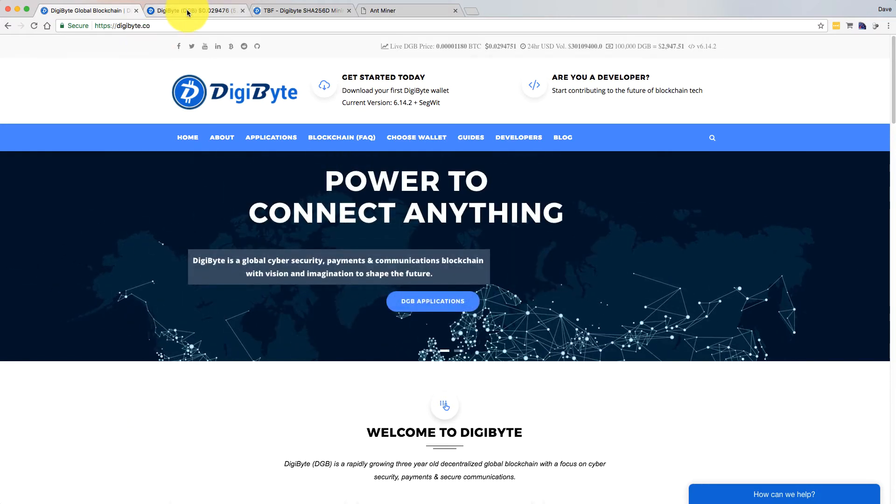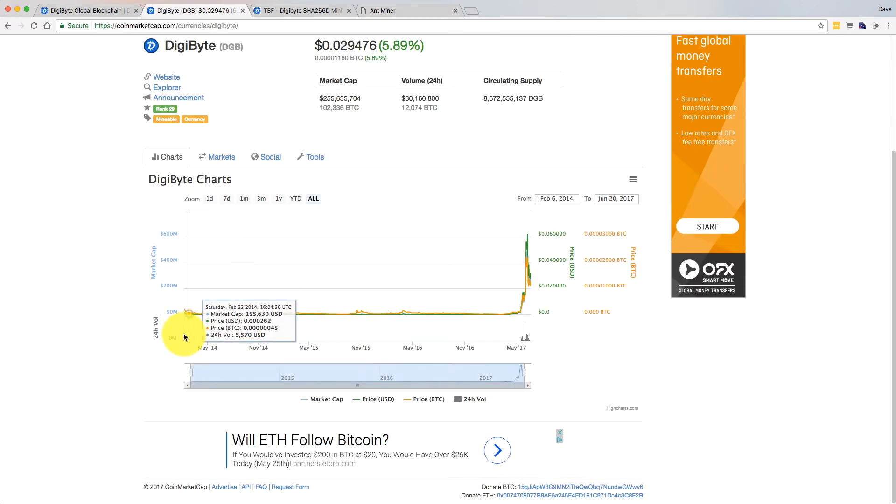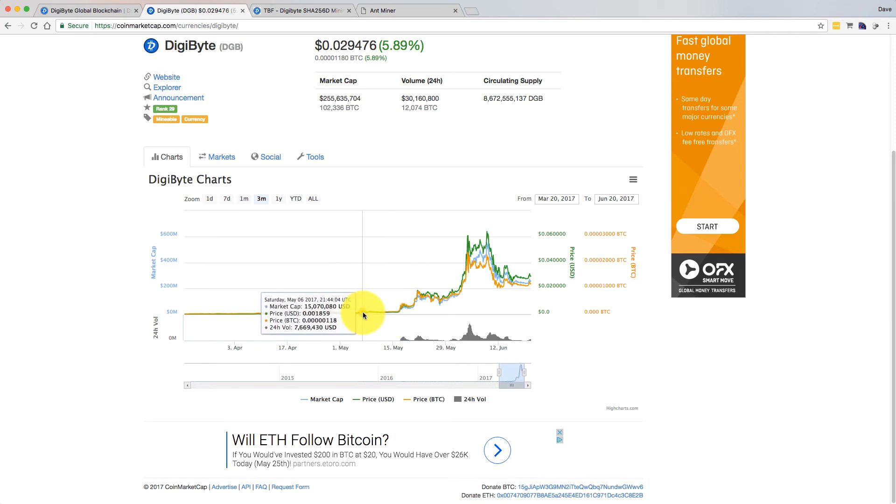Looking at the chart — this is a three-month chart. If I pop back to the all-time chart for Digibyte, you can see back in the beginning of 2014 nothing much happened, just a few small blips in price, nothing major until fairly recently around April this year. On the three-month chart you can see in April we started seeing some movement, then a big jump, then a huge jump at the beginning of June. It's settled back a little now — it's at 0.0294, just a fraction under three cents. It was at a max of almost six cents about a week or two ago, so it's had a peak and pulled back, but it's still massively higher than it was previously.